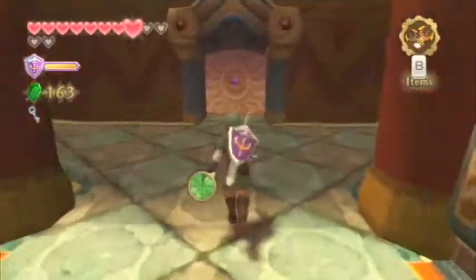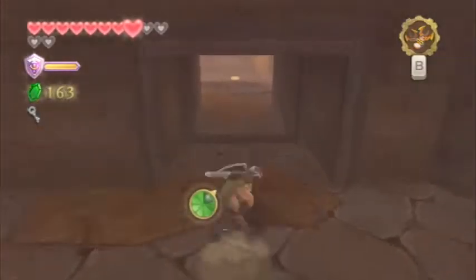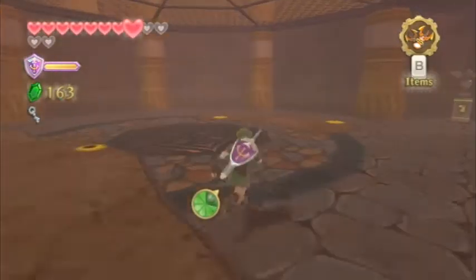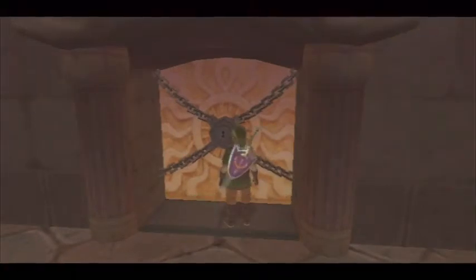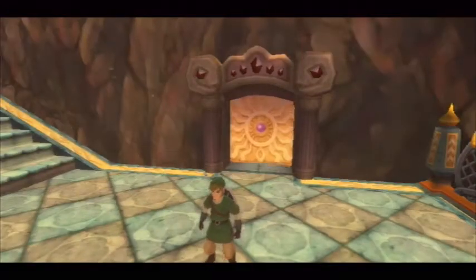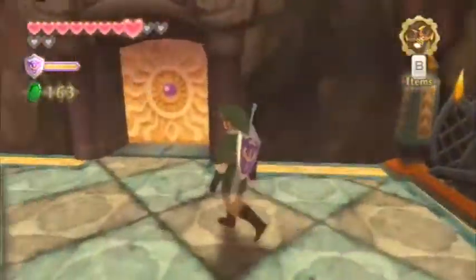I don't know what's with these hookshot segments. I have to hold the Wii remote tilted sideways — I don't know if it's an instinct thing. It's just weird because I don't need to do that, but when I look down I notice I'm holding it completely sideways. My life in general is weird — everything about Joe is weird.